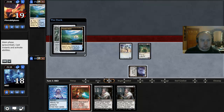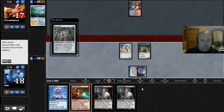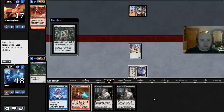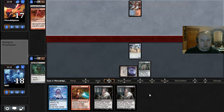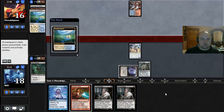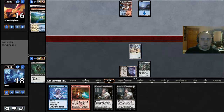He might kill one of our guys in response to this Mox Opal, just to prevent the Thoughtseize — this might be a Lightning Bolt on Vault Skirge just so we can't Thoughtseize. Yep. Now our hand's a little bit slow and awkward here, but without that Vault Skirge — he has another removal spell from Memnite — it's actually kind of a bad hand.